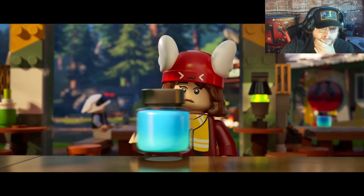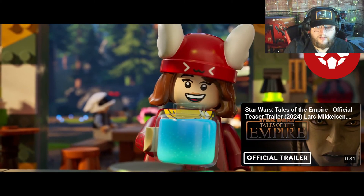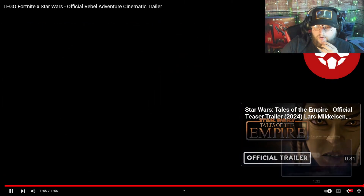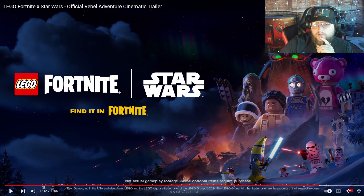I wonder how much stuff they're adding. Yeah, so you can see Peely right here with the lightsaber, so they're definitely adding lightsabers, they're definitely adding blasters. We got a Chewbacca skin! And some other Star Wars themed skins. I wonder if we're gonna be able to build Death Wings and other flying vehicles from Star Wars — that would be pretty sweet.